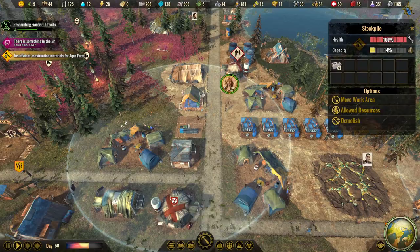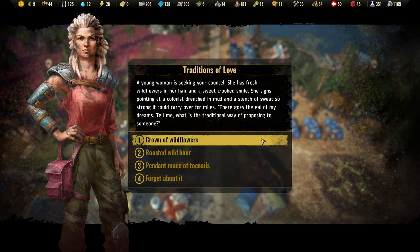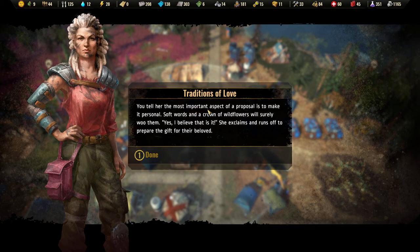There's something in the air — could be love. A young woman is seeking your counsel; she has fresh wildflowers in her hair and a sweet crooked smile, pointing at a colonist drenched in mud. She says: 'There goes the gal of my dreams — tell me what is the traditional way of proposing?' Crown of wildflowers, roasted wild boar, or pendant made of toenails. Let's go for the crown of wildflowers. You tell her soft words and a crown of wildflowers will surely woo them — she shakes and runs off to prepare a gift for her beloved.